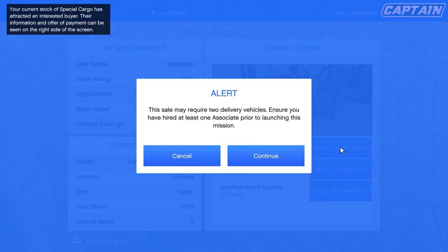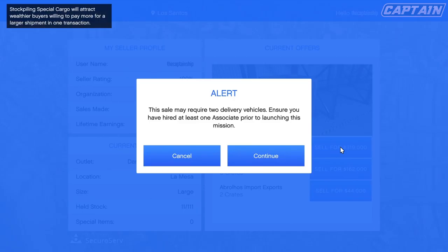So right here I have 11 crates and I can now sell this for $319,000. For example, if you have the full 111 crates, that runs up to a rough amount of $3.2 million dollars you can make.